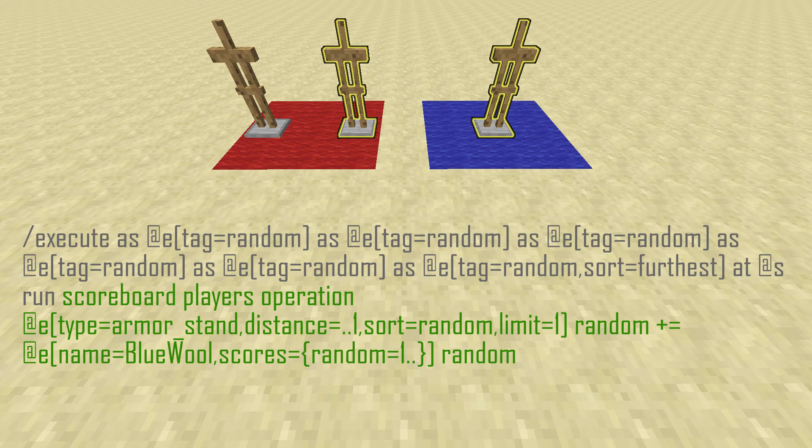I said it runs two to the power of six times, but because there are two armor stands and we're doing it individually, each armor stand only runs the command two to the power of 32 times — which is actually one more over the scoreboard limit of two to the power of 31 minus one. That's why we have scores equal 'random' equal '1..' — because it ends up turning into a negative number at the end for the blue wool armor stand, and we don't want that carried over, which is why we have a random minimum of one there.